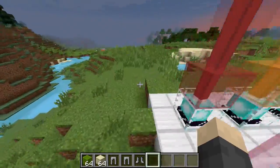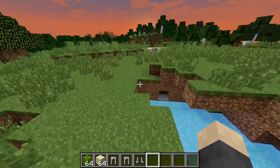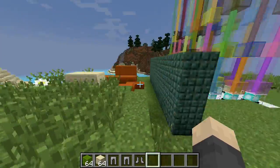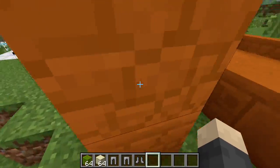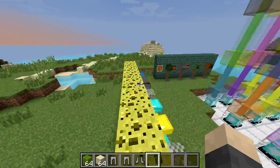That is snapshot 14w32a. If you enjoyed, make sure to leave a like. You can check it out by going to your launcher, editing the profile, and clicking snapshot. But be careful — don't launch it in your survival world because it could corrupt the world, and unless you have a backup you could lose everything you've worked for. I'll see you guys next time.